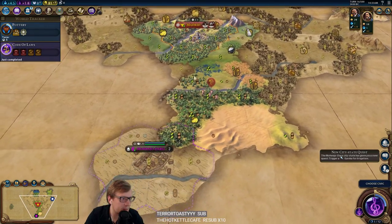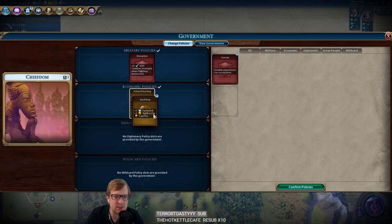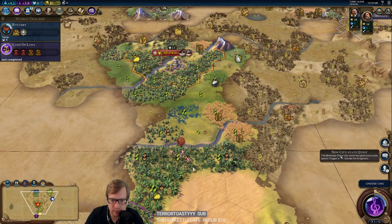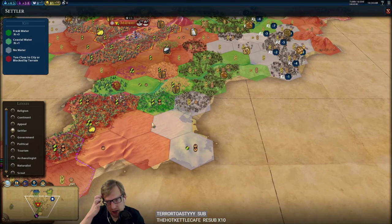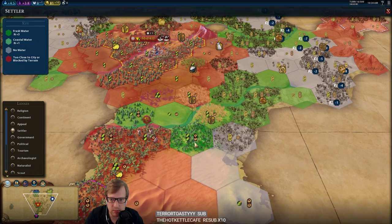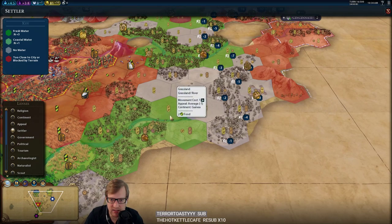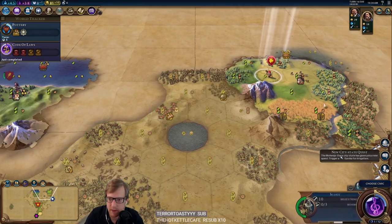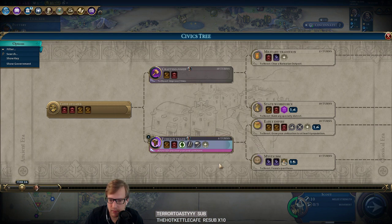I want to go this way. Alright, Code of Laws — go Discipline. I guess we're going for our pantheon; I doubt we'll get a good one. I don't like all this desert for this city. I'm thinking I might need to settle here because of America. I'd like to settle all the things — you can get so many cities over here.